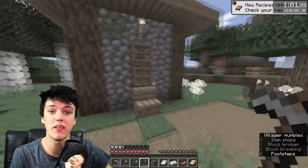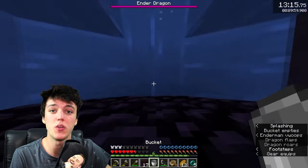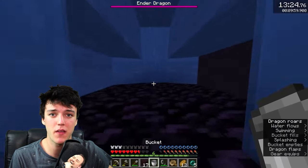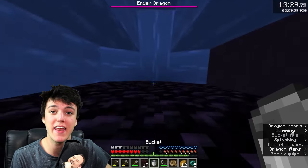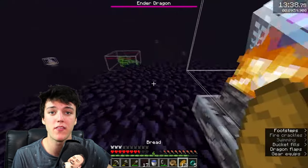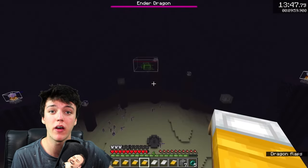Remember how I told you to pick up seven to nine beds in the village at the very beginning of this tutorial? This is where those beds come into play. We're going to be doing something called one cycling the dragon, which doesn't involve breaking the crystals at all, but instead involves blowing up the beds to kill the dragon. First, we need to make the dragon perch on its pedestal. The best way to do that is to hang around on the outskirts next to the pillars, which will increase the likelihood of the dragon perching. Also have an ender pearl in your inventory so you can teleport to the pedestal as soon as it goes into perch — being up high like Kuroi in this speedrun will allow him to throw the ender pearl further.